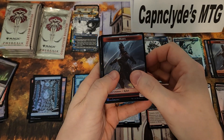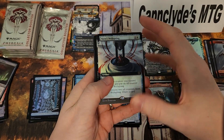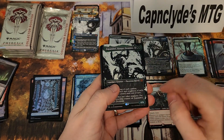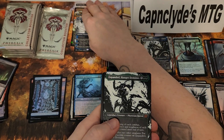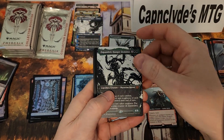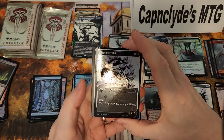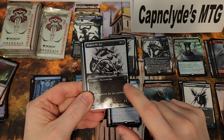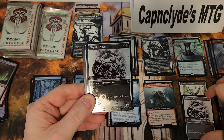We have a token, a full art foiled Wellspring — nice. Another mythic, mythic number five: we got a Dominus.